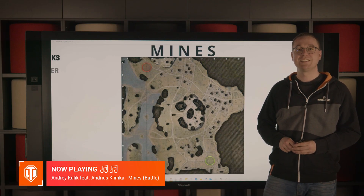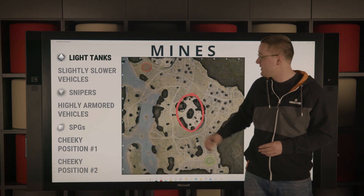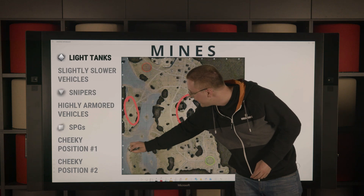Mainz is a map which is characterized by this very prominent hill here in the middle, as well as some islands in the west which you can see here and here.